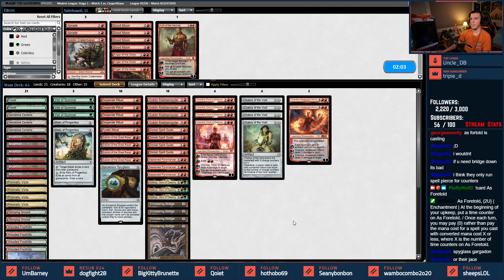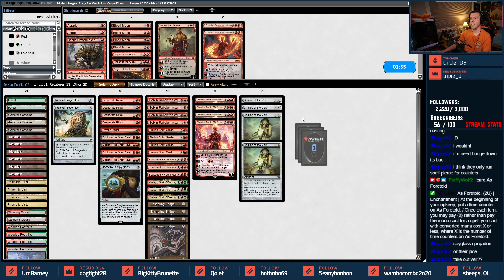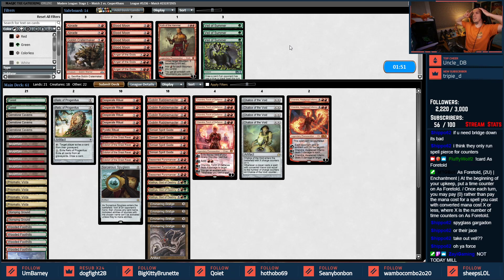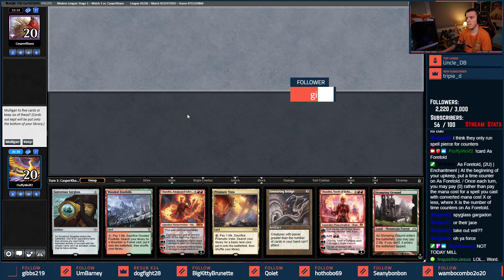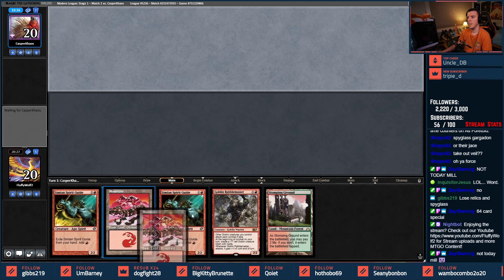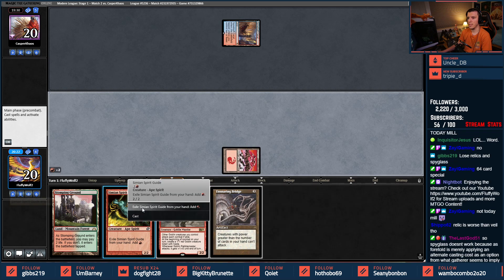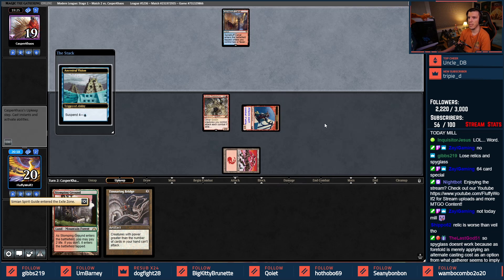I'm almost tempted to do a 64-card special. Take out Veil — what if they Force of Negation something? We'll do this — 61-card special. Not today mill. I'm guessing you had Emrakul — terrible hand, mulligan. I'll keep this — if you didn't know, we're just going full on Rabble Master here, hope they don't have a bolt. Fast clock.